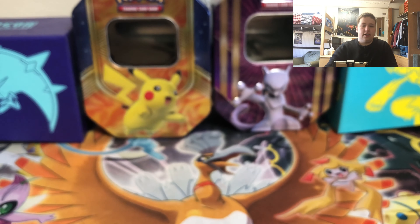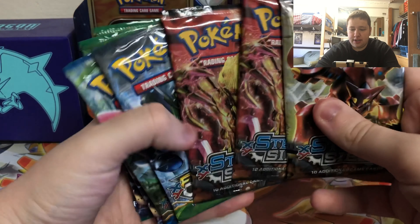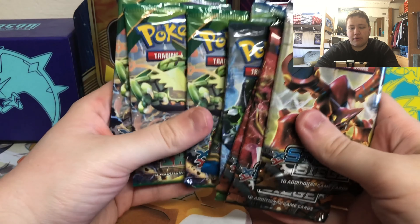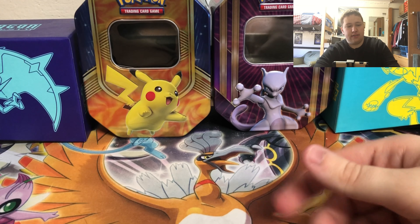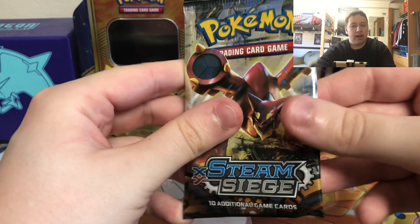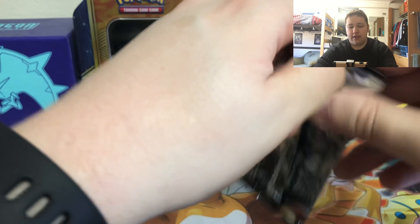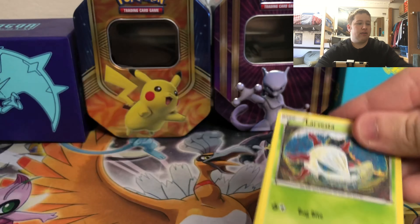And last but not least we have the Mega Gengar pin. Then we have eight packs to open up - we have three Steam Siege, Fates Collide, Breakpoint, and then three Roaring Skies. I set them up in order: open up Steam Siege first, then get to Fates Collide and Breakpoint, and then Roaring Skies best for last and the worst first.